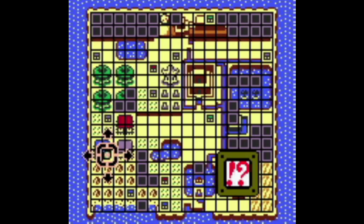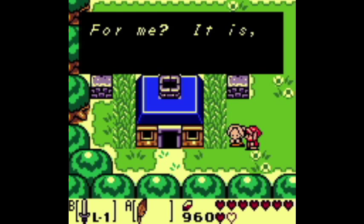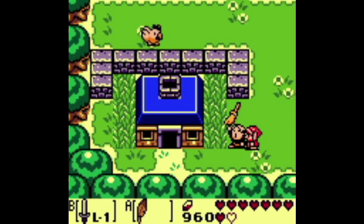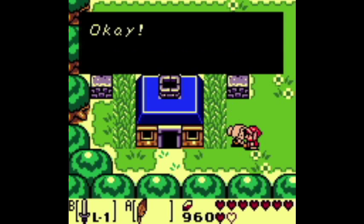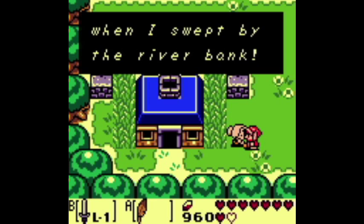The 11th entry is the fishing hook. Go back to Mabe Village in the bottom left corner, and talk to the woman who looks like she should be holding a broom. She will give you the fishing hook for your efforts.